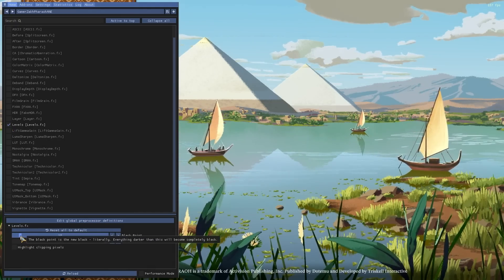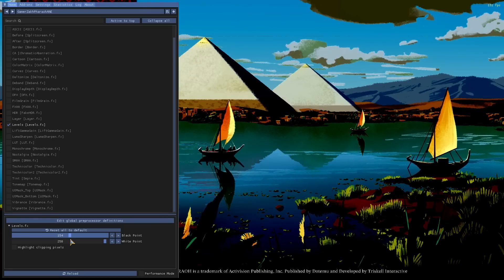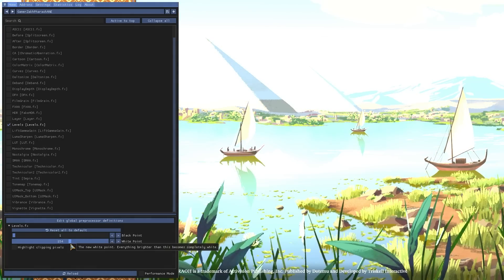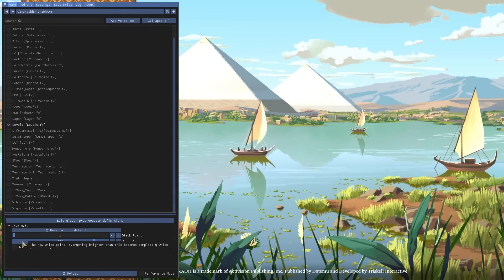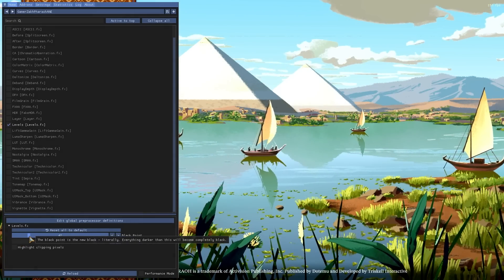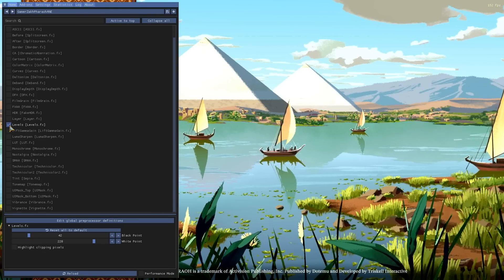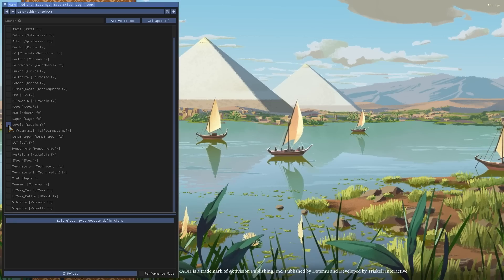Levels is also a big one — this affects how bright and dark things are. You can bring the shadows much darker, or make the highlights much brighter. You can bring the brights brighter and the darks darker for a much more contrasting effect.